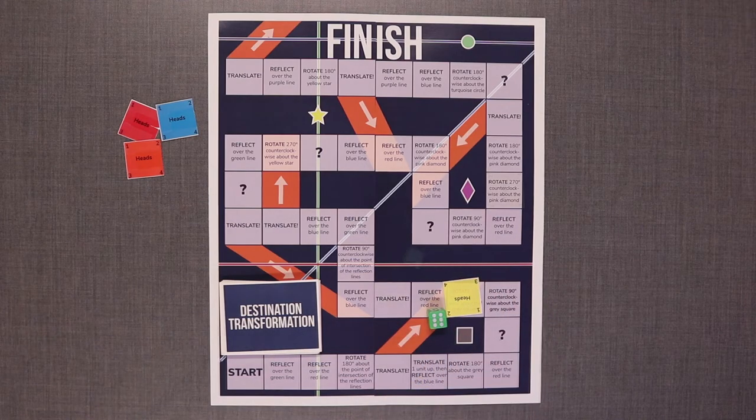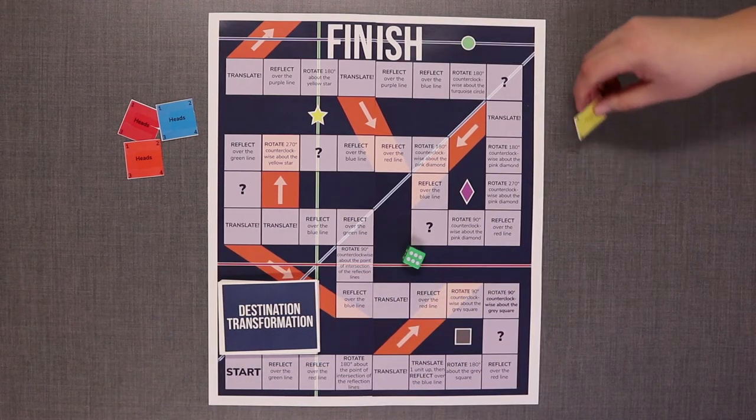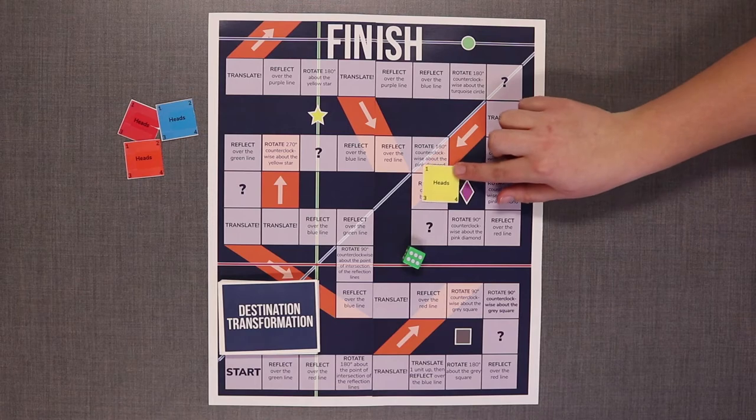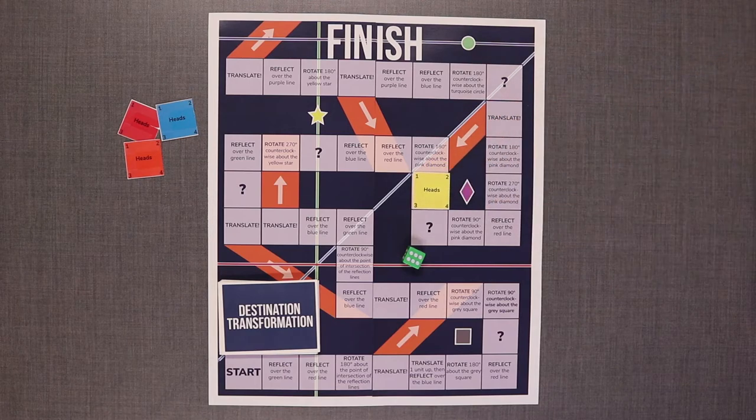For a translation space, follow the orange path. Pay attention to which side of the square to translate to the corresponding square. If I landed on this space, I move my piece and say two spaces left and three spaces down.